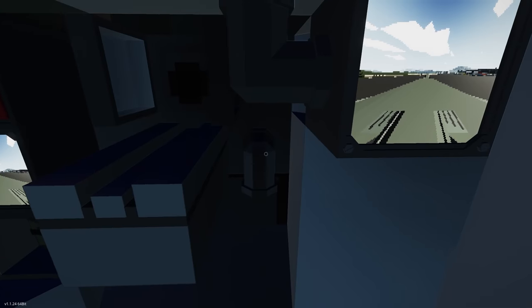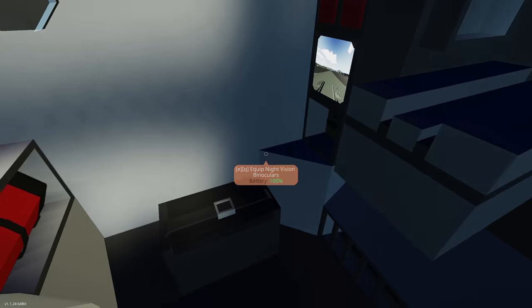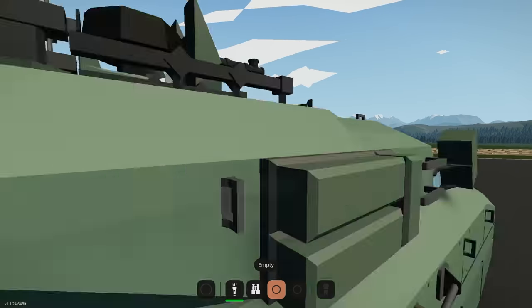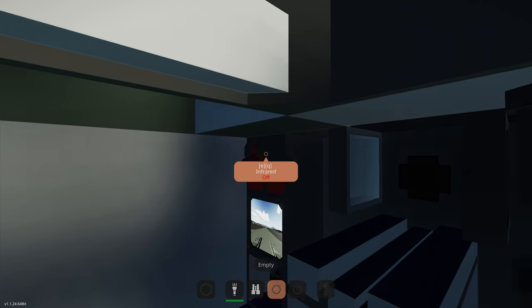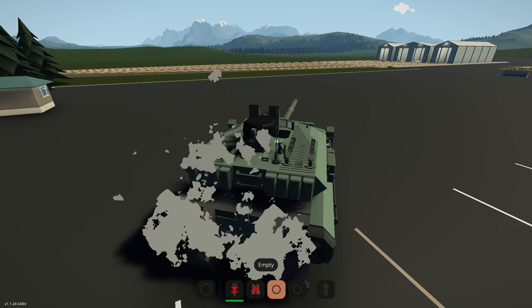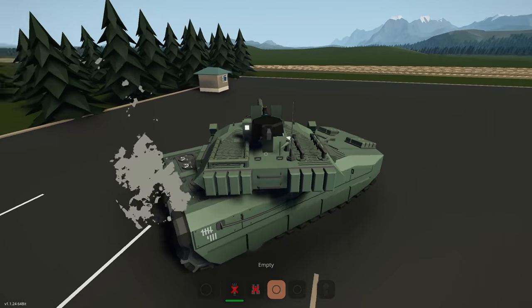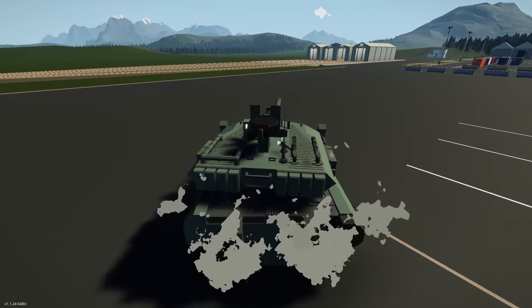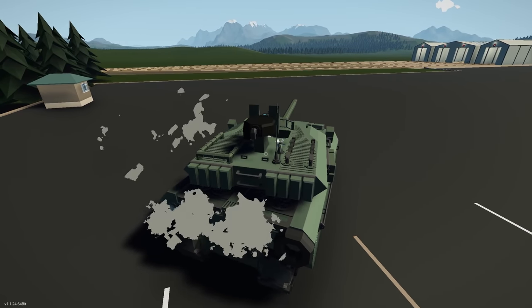Going to the commander seat. The loader has launch left and right controls - I'm guessing those are for flares - plus infrared. And from the commander position we can move the gun up, down, left and right.